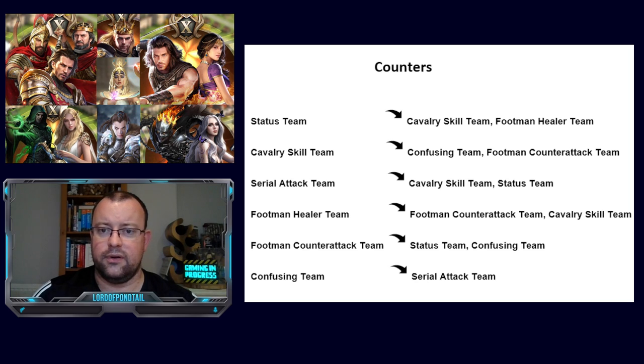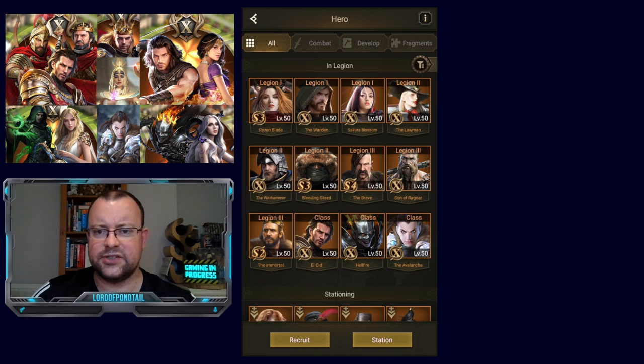Here's a quick summary of who counters what. Status Team counters Cavalry Skill and Footman Healer. Cavalry Skill Team counters Confusing Team and Footman Counter-Attack. Serial Attack counters Cavalry Skill and Status. Footman Healer counters Footman Counter-Attack and Cavalry Skill. Footman Counter-Attack counters Status Team and Confusing. And Confusing counters Serial Attack. It's interesting that the devs after all this time have finally given out this classification information — it gives us an idea of the framework they work around when producing a hero for Rise of Empires, wanting each hero to fit into one of those six classifications.